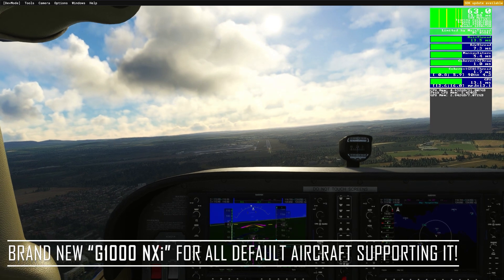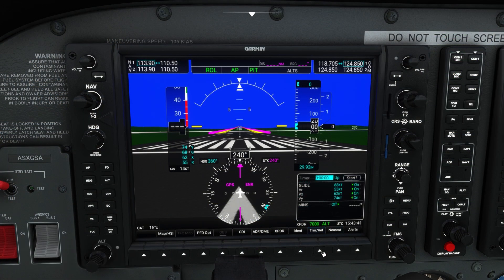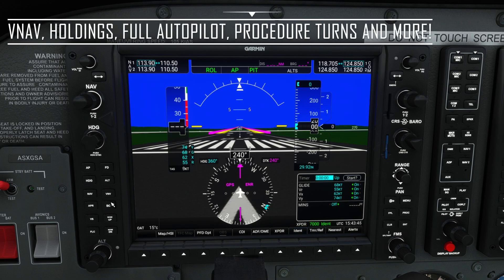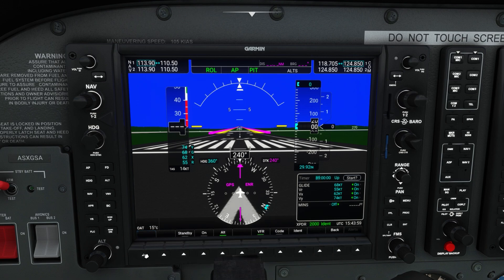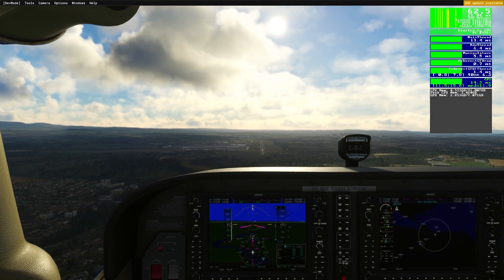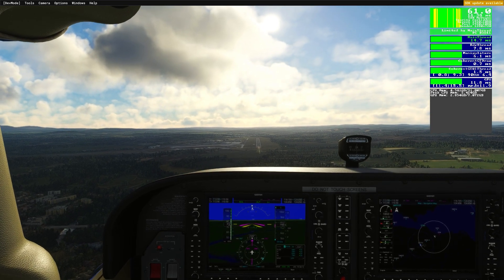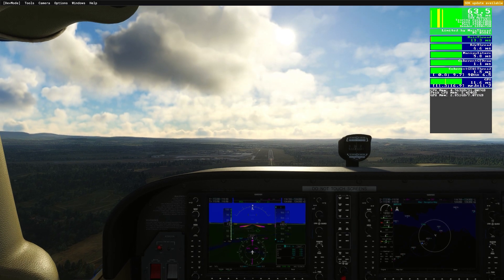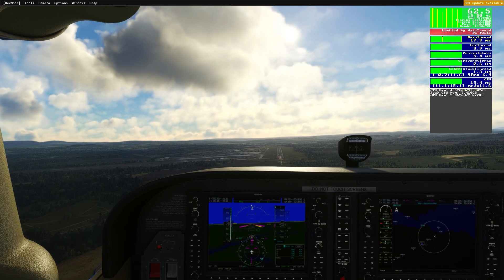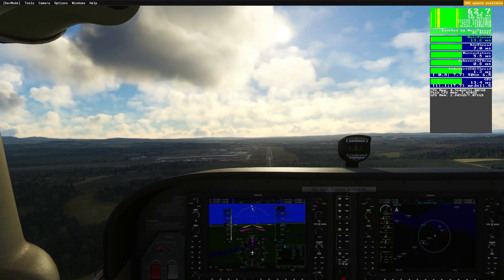The G1000 NXI is now going to be the default G1000 in the simulator. This brings a number of features taking it close to the real NXI unit that exists in real life, including VNAV, procedure turns, holds, arc legs, visual approaches, accurate autopilot modes, full RNAV, and much more. This is extremely exciting and is a product of Asobo choosing to work with third-party developers who have specialized in certain areas. However, the G1000 NXI will only display in default sim aircraft equipped with the G1000. If you want your favorite third-party aircraft to use this system, you'll have to update the G1000 NXI version available from the marketplace to ensure you have version 0.14.